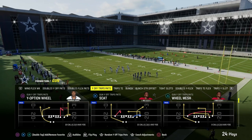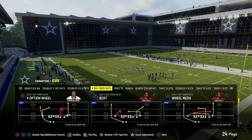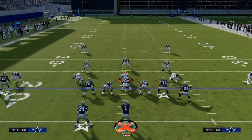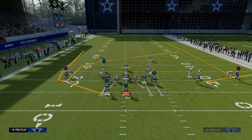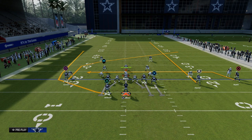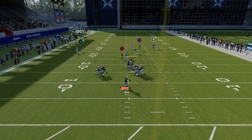My favorite way to attack man coverage this year is going to be this play Y-Option Wheel out of U-Trips. We're going to block our tight end — blocking the tight end is pretty good for picking up pressure. Then we're going to streak our slot receiver and drag our outside trips receiver. This gives us really effective spacing and lets you attack man coverage on a really consistent basis.